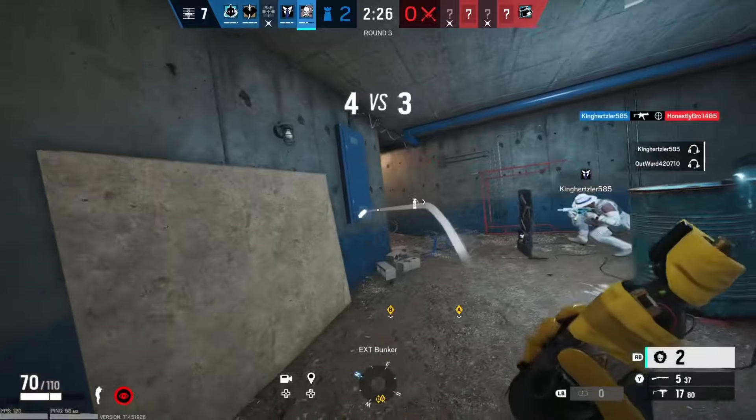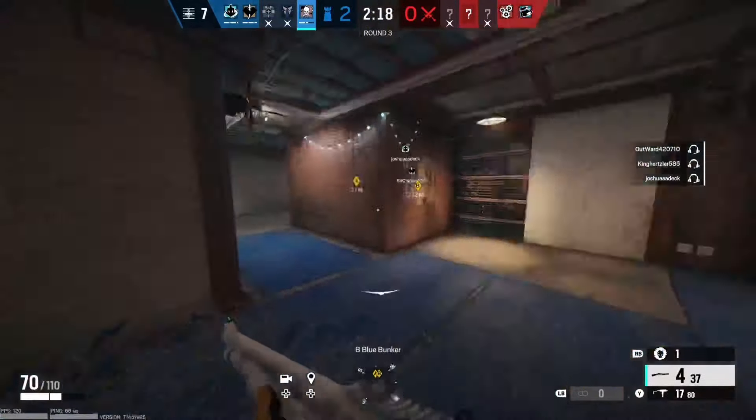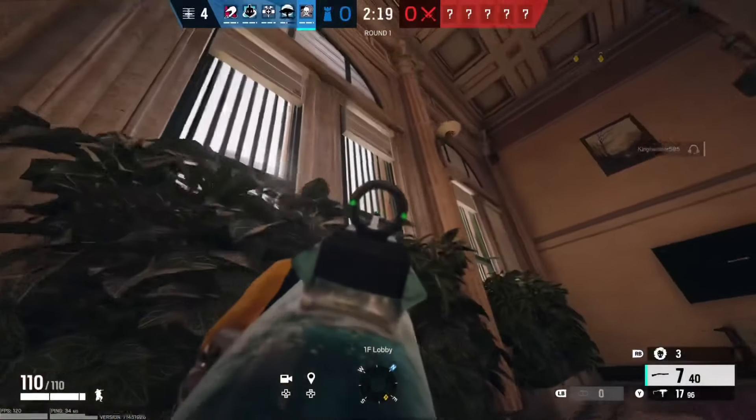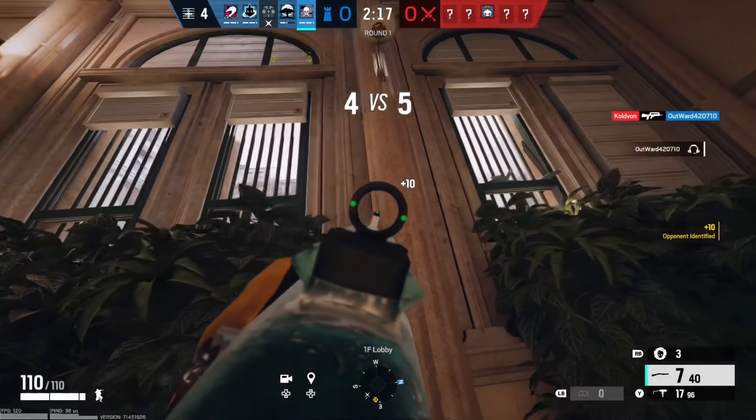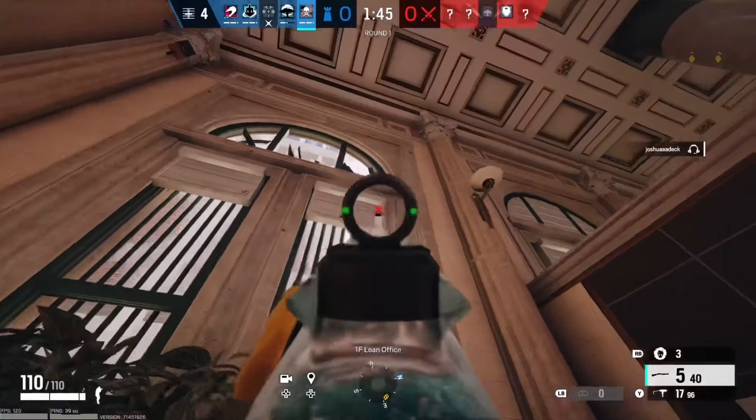I wouldn't suggest doing it at the start of the round like in this example, but as you can see, it still works and prevents them from wanting to run through the smoke. You can also use your smokes to block out the attacker's vision, like if you throw it in a hallway where they can see down, because it's pretty hard to see through.